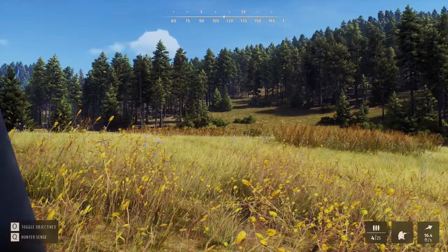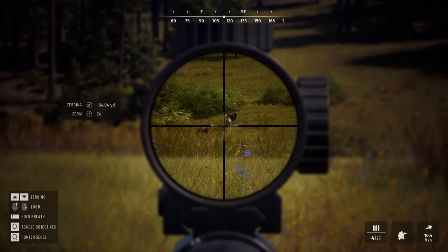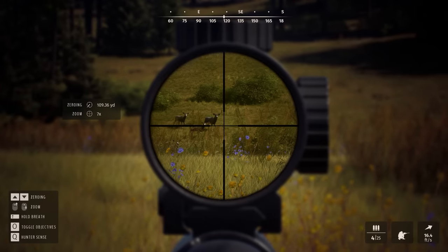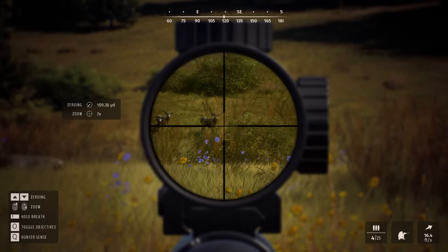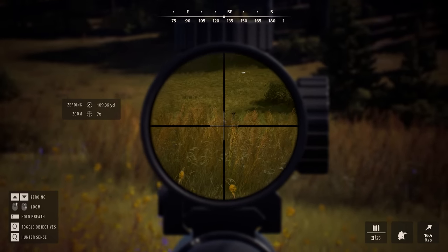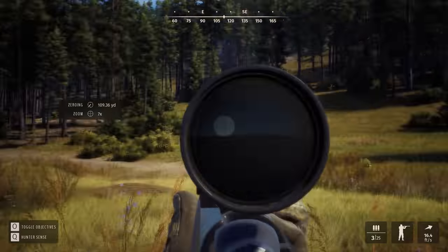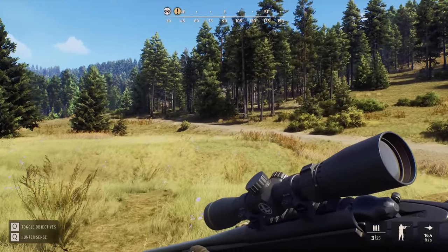We know he's 115 yards, so we can go ahead and zero to 109 — that might not be bad. Let's see if he'll stop here. I would love to get a shot on this guy. They look like they're looking right at me — like they know what's going on. I'm gonna get a shot on him right here. Oh yeah. That was pretty good. Let's watch him. Run after him — he's going left, got his head down. Come on buddy, go down.